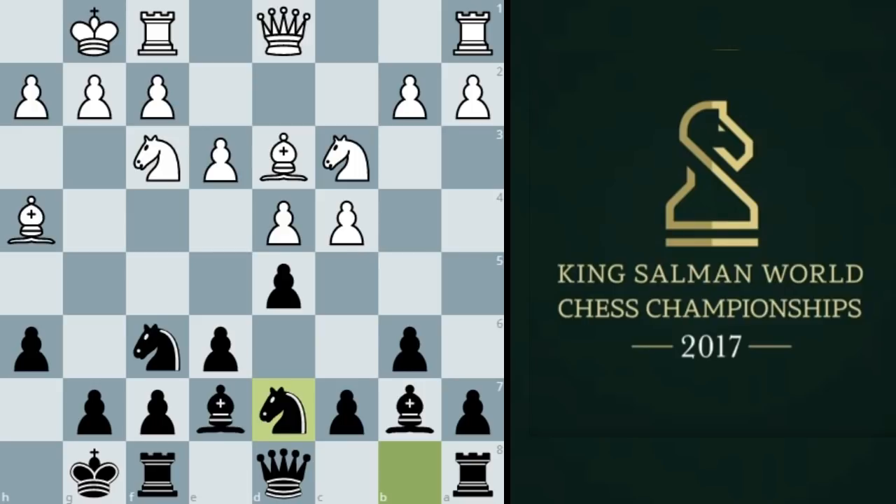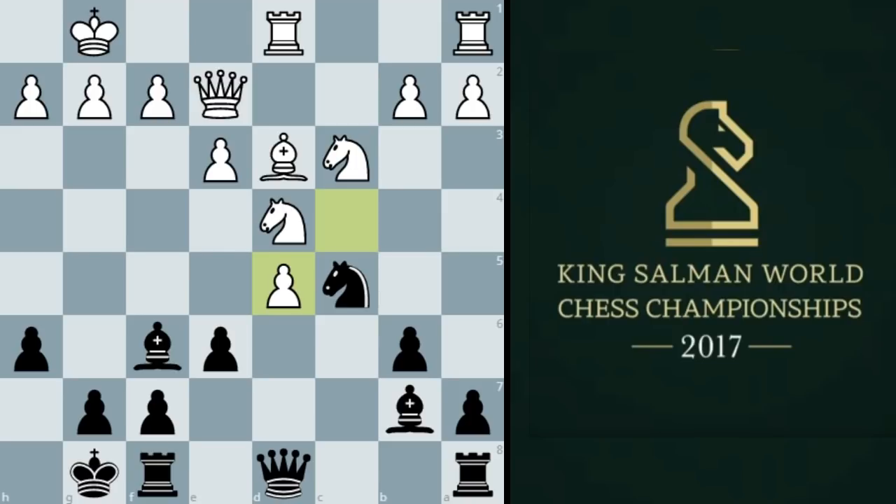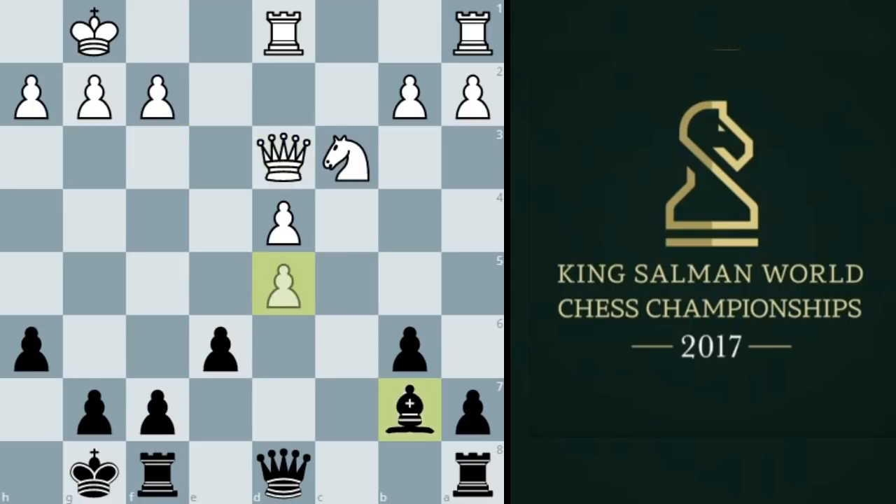Black is very close to equalizing. Queen e2 from white, c5, and now Rd1 lining up against the queen. Carlsen decided to take on d4, Salim took with the knight, and knight c5. White is threatening to win the bishop pair, and the bishop on d3 is especially important, so white wants to keep that one but decides to give up the bishop on h4. He takes on d5, Bishop takes d4, and this means we are going to have an isolated queen's pawn. After all these moves, white takes on d3 and Bishop takes d5.